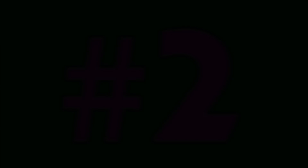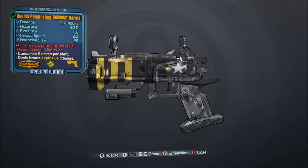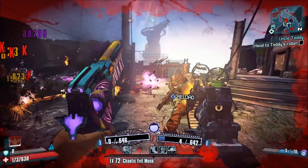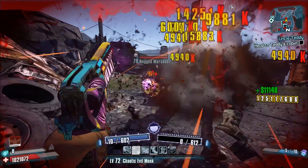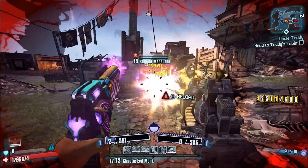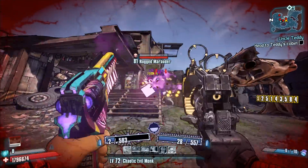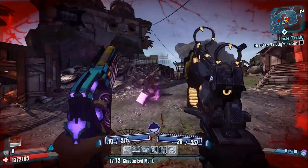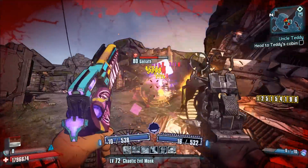Number 2, the Unkempt Harold. It's without a doubt that the Unkempt Harold is an incredible weapon — impressive DPS, high damage, and up to 14 projectiles per shot. This weapon is absolutely lethal. Unlike other legendary pistols which may require critical hits to deal insane damage, the Unkempt Harold can deal significant amounts of damage both while scoring critical hits and not scoring critical hits. The Unkempt Harold is exclusive to Borderlands 2.